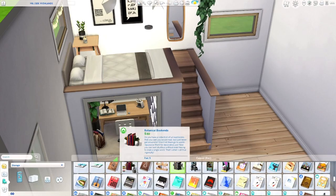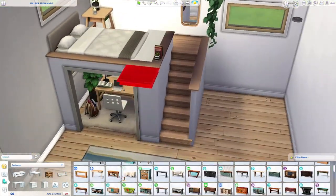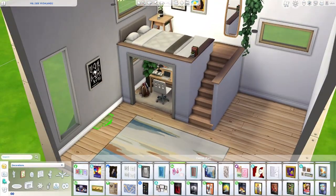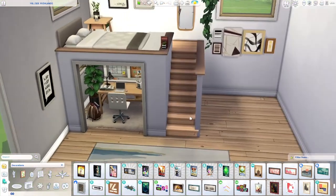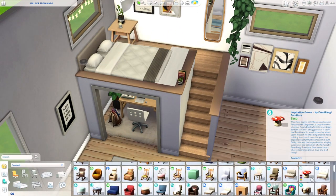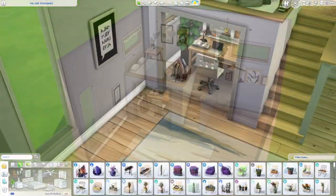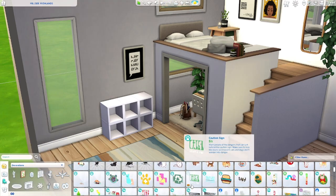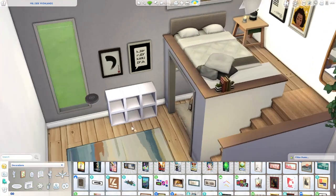I also used some of the Book Nook kit stuff — I feel like I haven't used that in any of my builds. I just sometimes get a little bit over it and forget about it, because I'm not that excited about kits in general since they're usually pretty small. But the Book Nook kit has a lot of cute items — the wall pictures are really cool and more modern, and they fit really well into this build. I went for a gray and white color scheme with some yellow and blue accents, which I think works really well together.